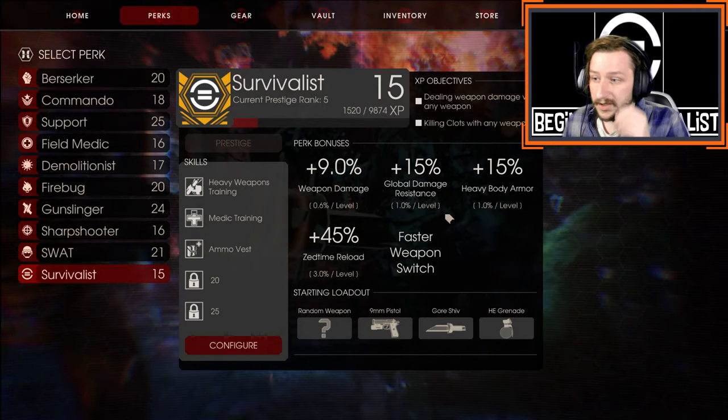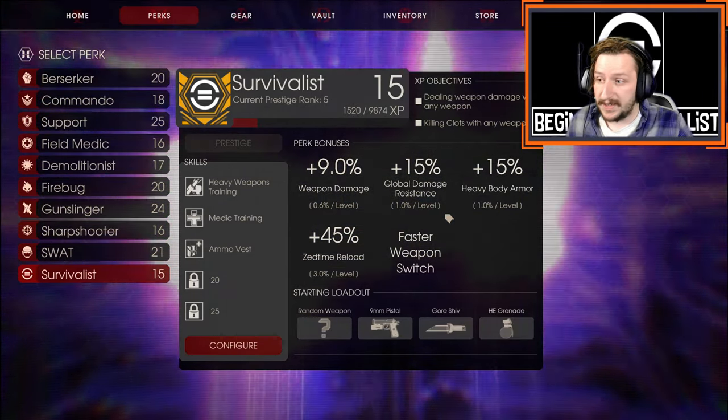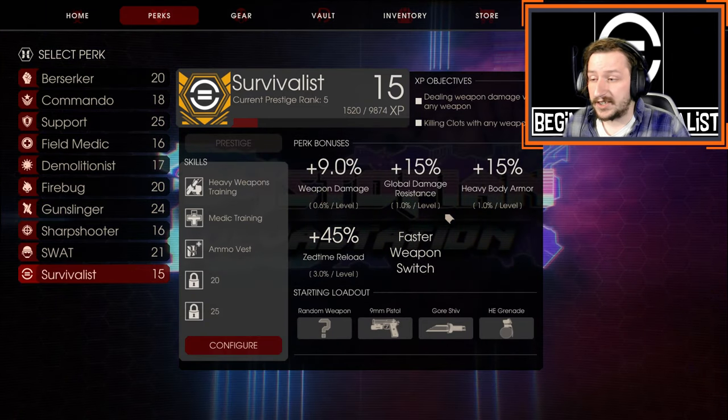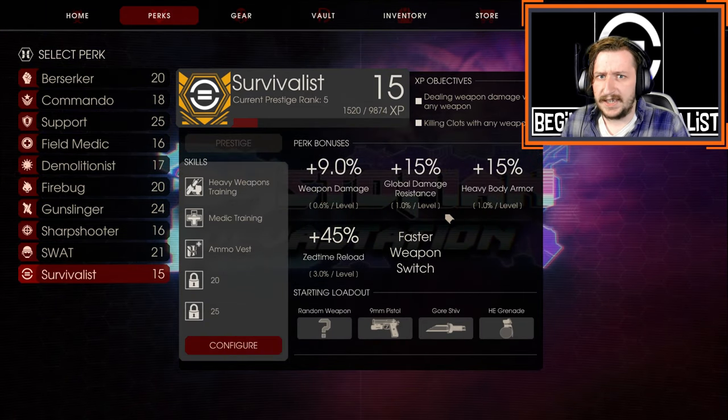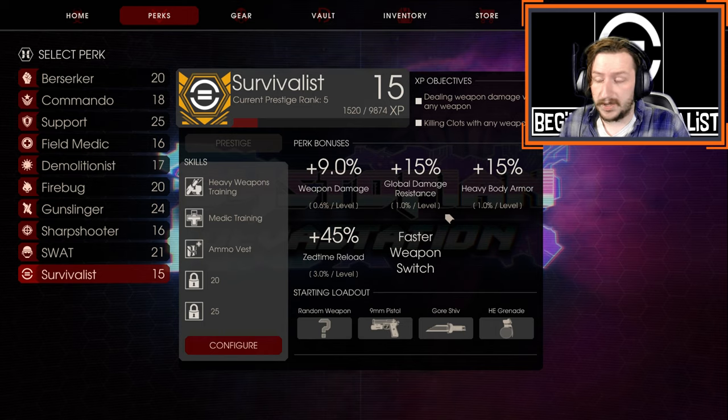We get global resistance 1% per level, so you get 1% damage reduction from everything per level. This actually makes Survivalist quite tanky, especially the more you level them up. At max level you'll have 25% damage resistance towards everything, which is pretty nice.